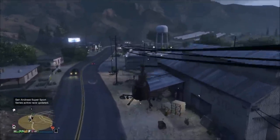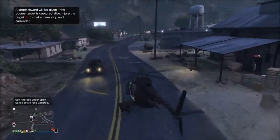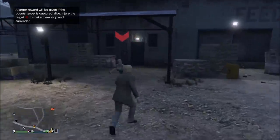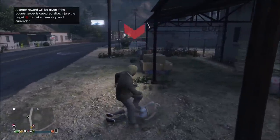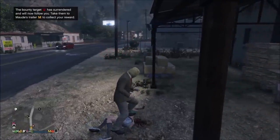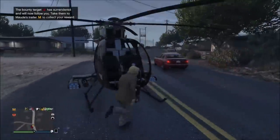Here we found the fourth target. She's right here and looks like she wants to fight as well. We're just going to beat her up — kick her a bunch of times. She's got a knife here, so be careful. Red marker is gone. Now let's take her to the helicopter and get her back to Mod — fourth target down.